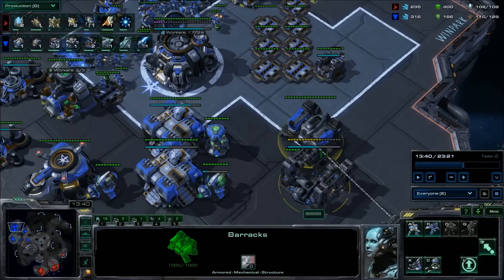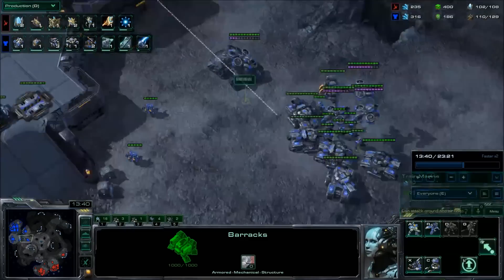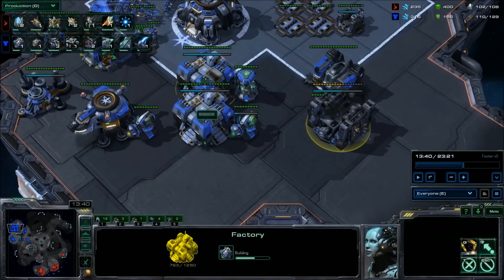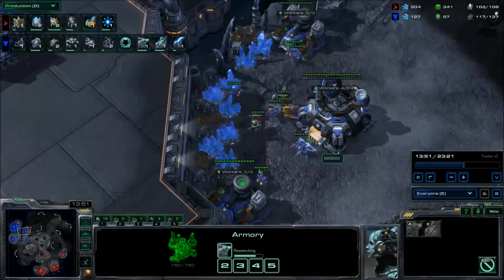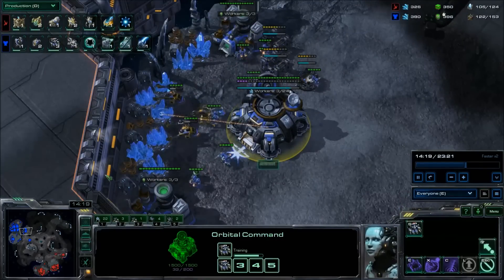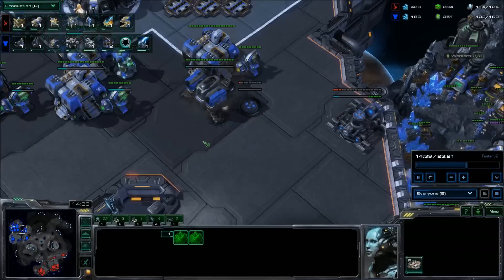You can swap the add-ons or use the barracks to make a tech lab first and then swap — but since we have a nice mineral supply, we'll go ahead and begin Thor and hellbat production with blue flame almost right away. If he's not making zealots early on, marines are a great defense. If he is making zealots early on, you want the hellbat and blue flame earlier. So getting our gas bases established means our third is fairly fast. Once we have the upgrades going and a good amount of units, we can go ahead and grab our third. We also get a missile turret just in case of Dark Templar.